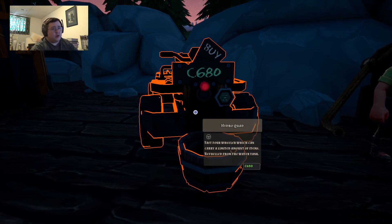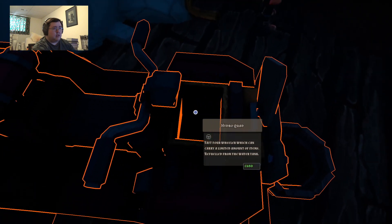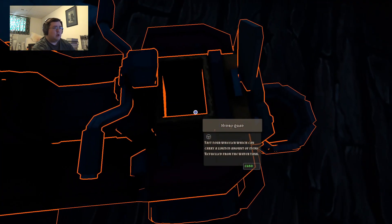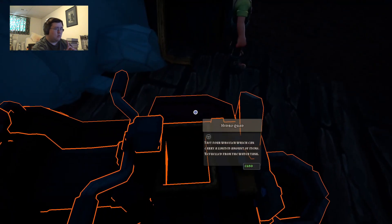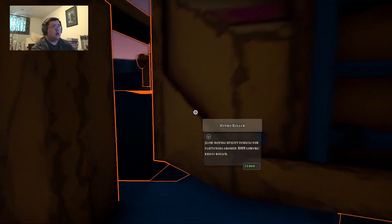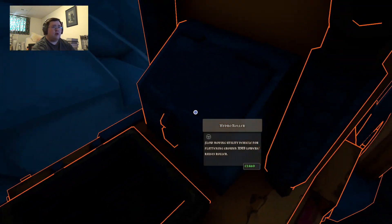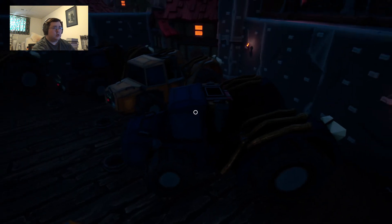Hydroquad - fast four-wheeler which can carry a limited amount of items, refueled from the water tank. This is probably the water tank. And you probably do not offer water - so it's a roller, a soul-moving utility vehicle for flat lean ground. Right mouse button lowers and raises roller. Where's the tank on this one? Is it seriously back there? Why is this one a lot easier to get to the water tank compared to these ones?